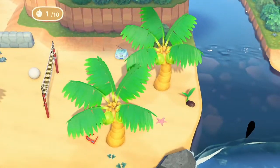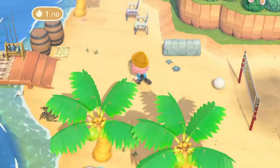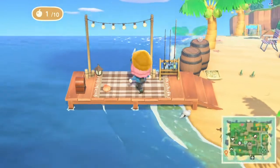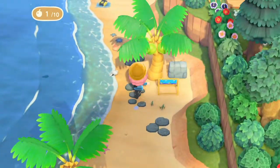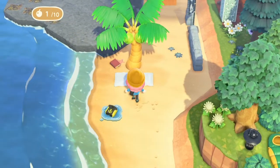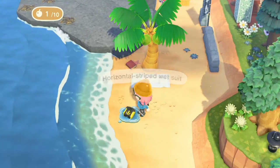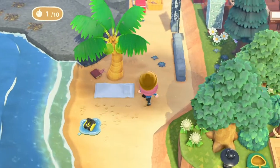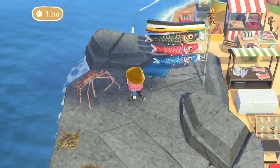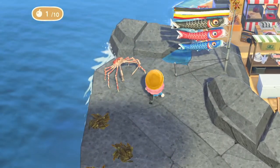I definitely made a wrong turn somewhere, but that's okay — this is the other side of their beach. Oh, I like how their dock is decorated, that's really cute. There's something about putting wet clothes or wet items on the beach using that little pattern that just makes it look fantastic.